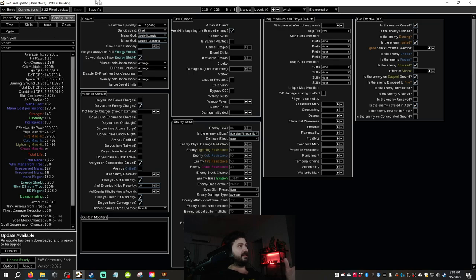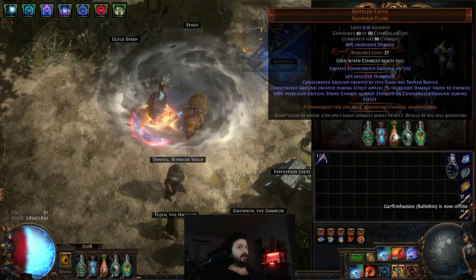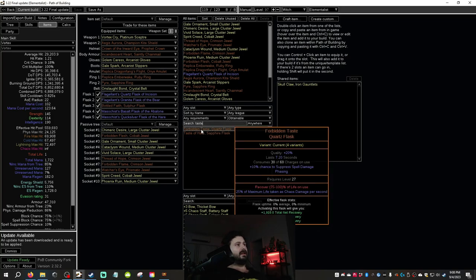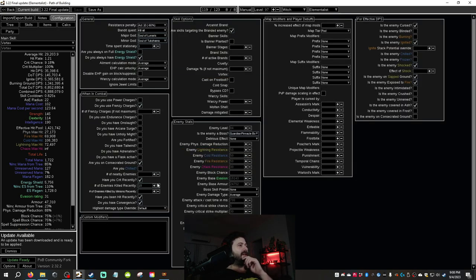We don't have Onslaught anymore — we're on Consecrated Ground because we're using Bottled Faith. This was actually better than Cinder Swallow, so I ended up switching to Bottled Faith. When you're bossing you can run Taste of Hate and sub it out for the Quicksilver Flask, which takes us to actually 1.4 million effective hit pool. That's pretty busted.